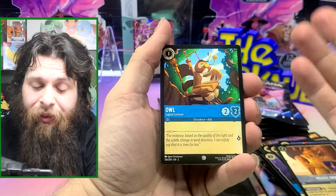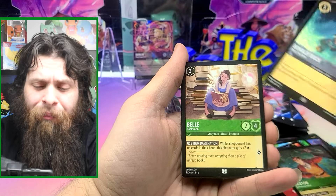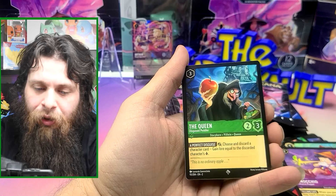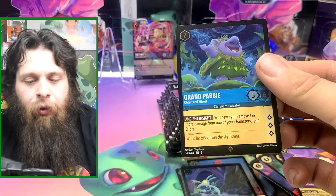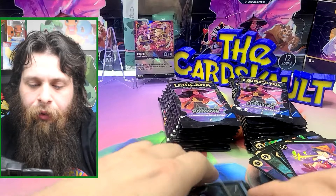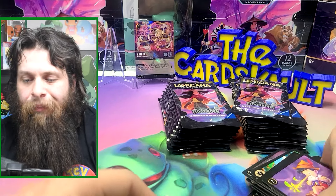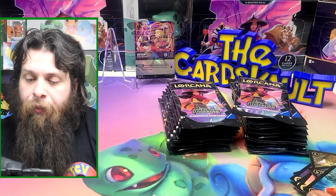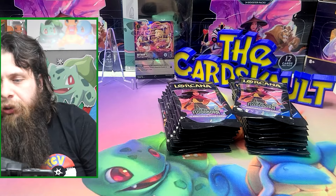Last pack on the left side — left side's already won, there's no competition. But let's see if left side still wins without the Enchanted card. We got a Gaston, the Peddler, and a Cold Foil Grand Pebble — this card is not too bad at all. Besides the Enchanted, left side didn't really give me too many power cards, but did give me two cards I want for my deck, and a Snow White — Snow White's useful, so we'll take those.